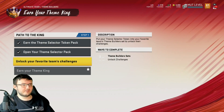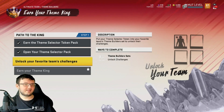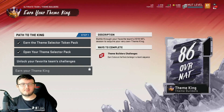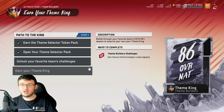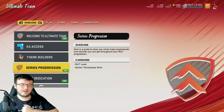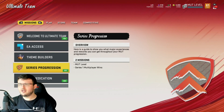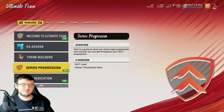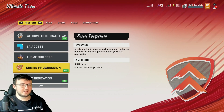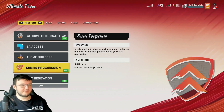Theme Builders — we have Earn Your Theme Builder, Unlock Your Favorite Team's Challenges, and Earn Your Theme King, which is an 86 overall NAT player. I'm not sure who I'm going to select right away. I was thinking about going with Darius Slade — he's a very nice option. Mario Cooper's a very nice option, TY Hilton was a very nice option. There are a lot of players I might go with.